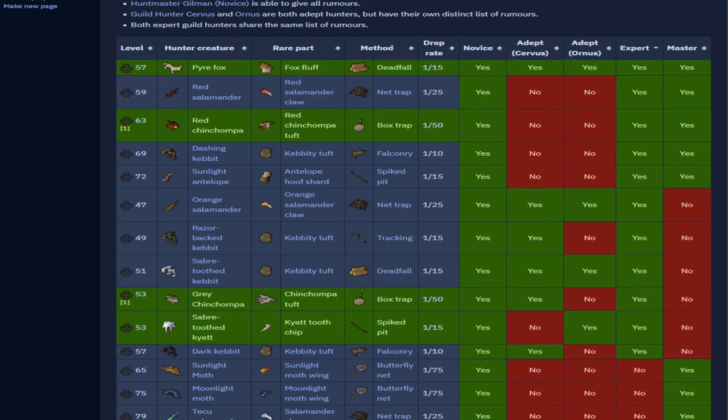To clarify the block list setup: I have one adept master on Pyrefox, and the other holds the spotted Kebit task. You want that so you can receive all four possible Kebit tasks on the expert. Using the counterfeit Kebit method, every time you get a Kebit task you go back to the adept and ask for the spotted Kebit task back. I have red chins blocked on master tier, gray chins on the other expert, sabertooth kayettes blocked on the novice. If you want to farm the red chin pet, leave that unblocked and block something else instead.